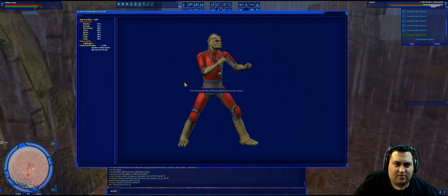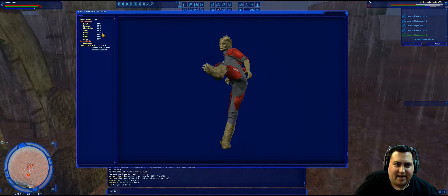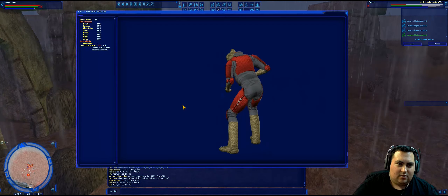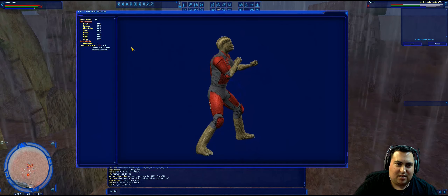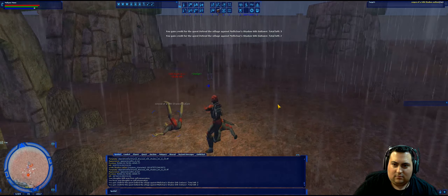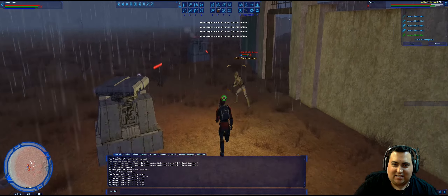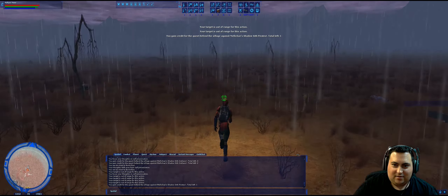Resistances on the outlaws are a little different: 65% kinetic, 65% energy, 55 blast, 60 to heat and cold, and 80 to electricity, stun, and acid. So for these guys, a blast swordsman using a power hammer is the best, but kinetic and energy is not bad. There we go. Two outlaws left. This is so much easier for ranged professions — you just tag the guys from across the field. One pirate left.